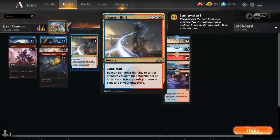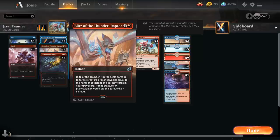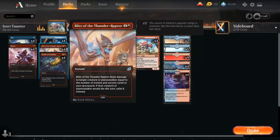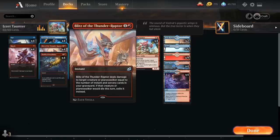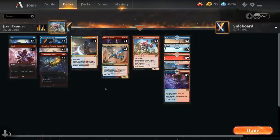Beacon Bolt can close out the game pretty quickly with our Taunter, especially once you factor in that it also has jumpstart, so we can replay it from the graveyard by discarding a card. Then we've got Blitz of the Thunderraptor — one and a red for an instant that deals damage to a creature or planeswalker equal to the number of instant and sorcery cards in our graveyard, and also exiles that card if it would end up in a graveyard. Both of these make for nice finishers alongside Brash Taunter, but we can use them as normal removal in the early game if we just need to stay alive.